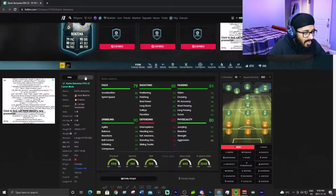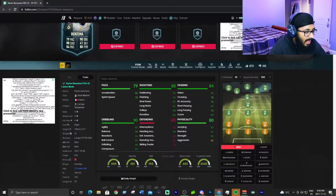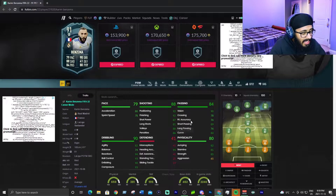He has four-star, four-star. What's really crazy about this card is he has the finesse shot trait, which is amazing. Another thing about this card — he has very, very good passing. He gets lots of assists. He has 89 short passing, 76 long passing, good curve, good crossing, and great vision. He sends through balls like nobody's business.